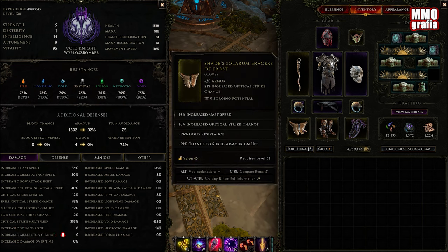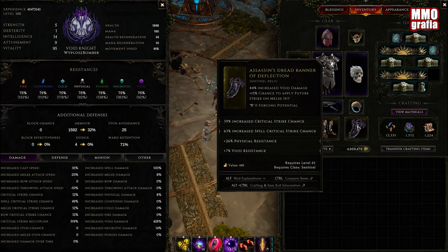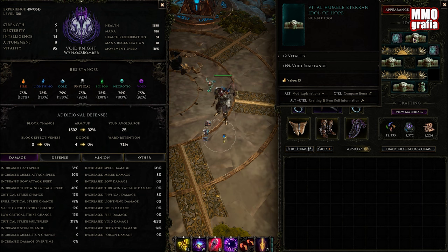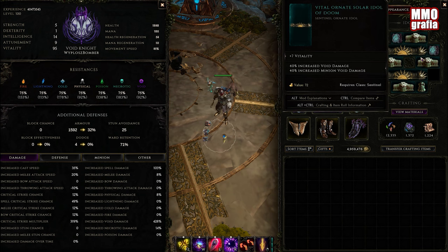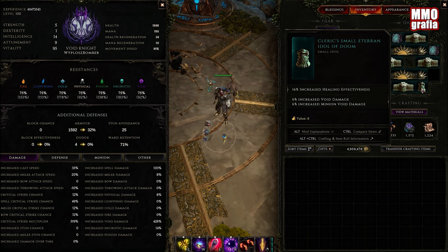For gloves, you can use two kinds: ones with implicit critical strike chance increase, or ones with casting speed for less clunky gameplay. The most important mod is chance to shred armor. Boots: movement speed and vitality, though they don't need to be great. For the relic, we use one with the implicit of void damage. For idols, we need a lot of vitality — stack vitality and void damage across your idols. The small ones have void damage and healing effectiveness. The main point is that you actually need 90 vitality just for the Devouring Orb alone.